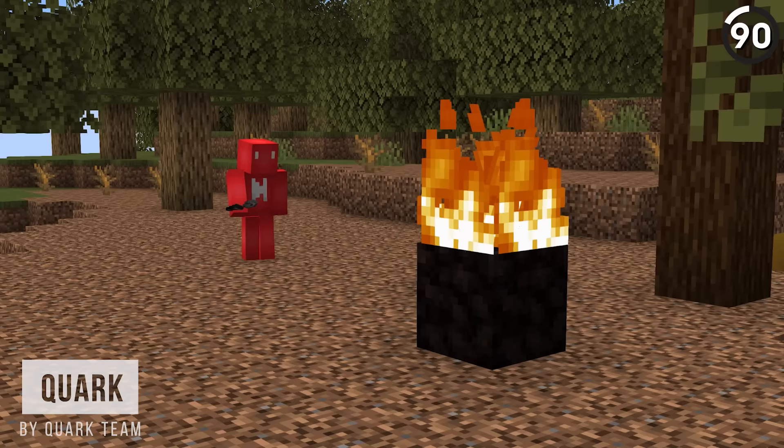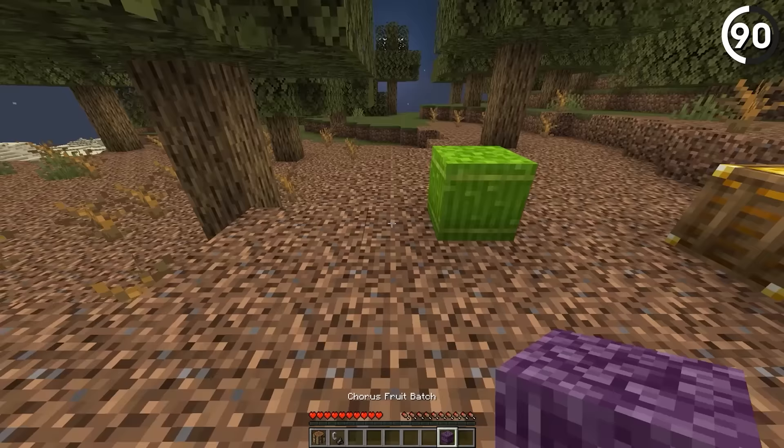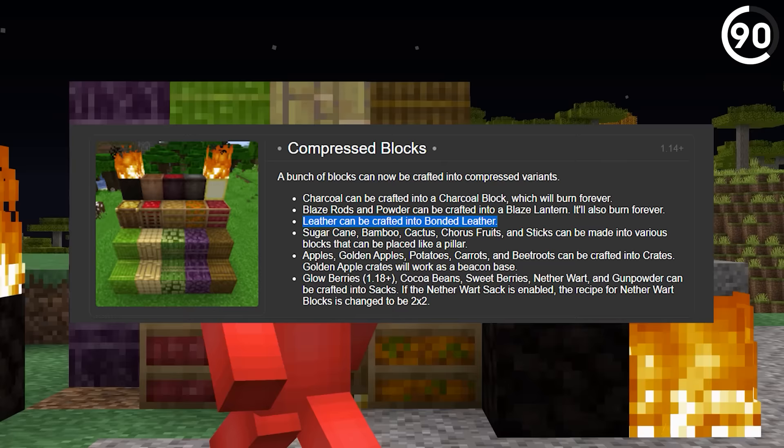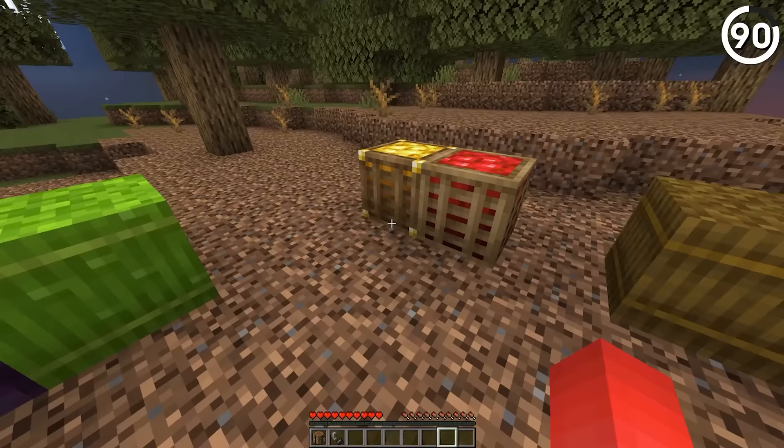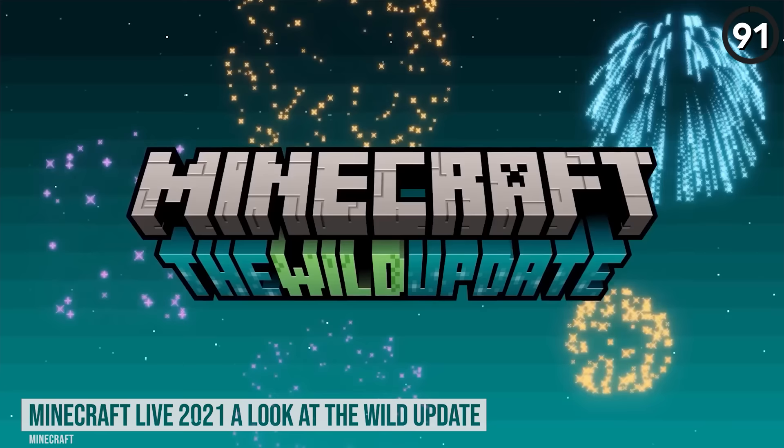Why do we have blocks of coal but no blocks of charcoal? Well, we fixed that. It's possible to combine multiple items into storage blocks — whether that's blaze rods, leather, or even a bundle of apples. This gives us both a new building block and a way to clean up our chests.